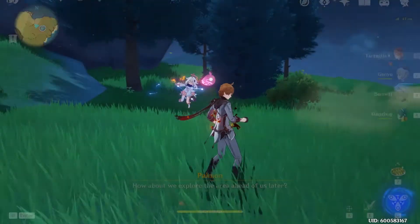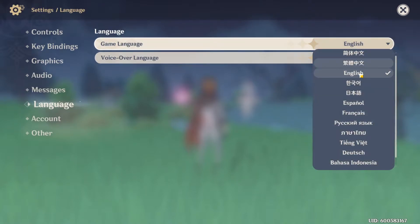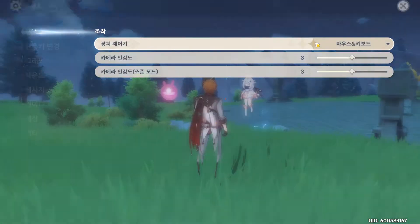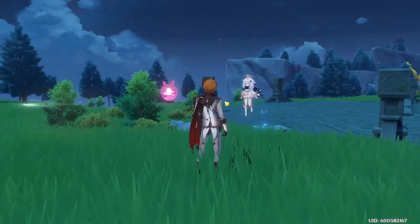However, the screen has this kind of vignette around it. To get rid of it, go into settings and just change your language to Annie. Go out, switch back, and change your language back. And voila, you have your screen back to normal and Paimon with you.